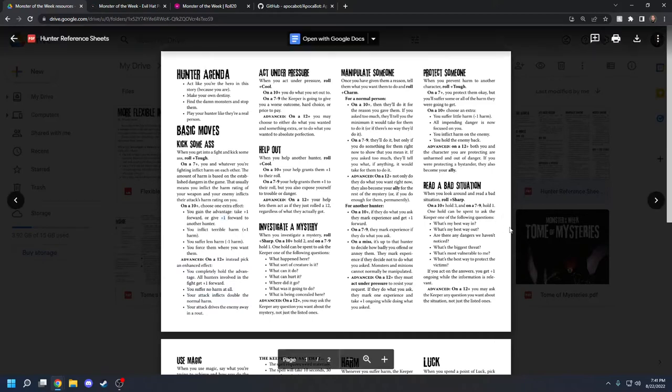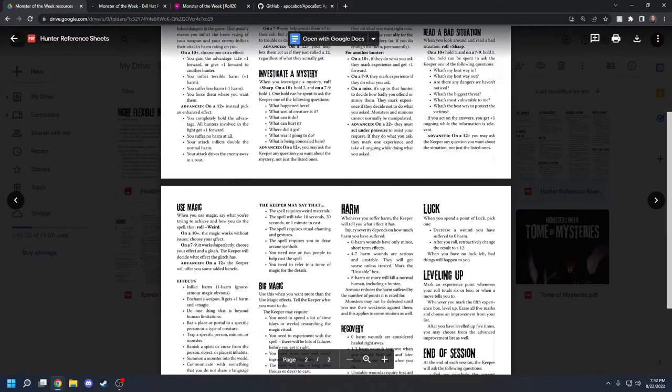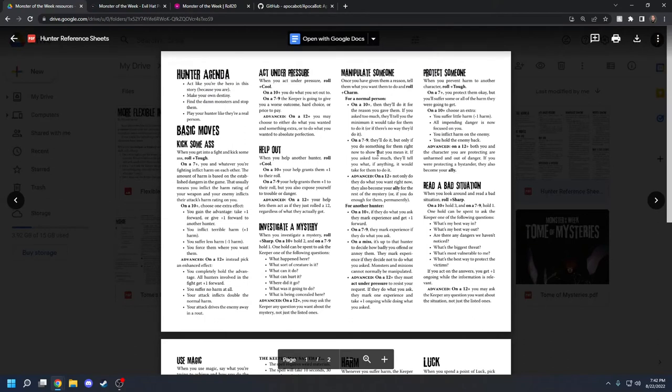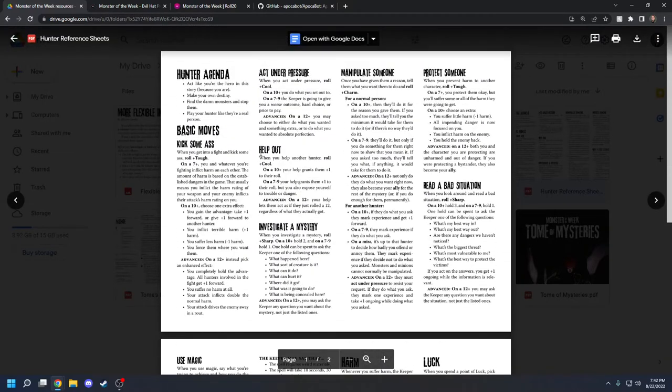There are a bunch of different mechanics: plus one forward, plus one ongoing, and hold one. Plus one forward means you take plus one to your next roll. Plus one ongoing means you take plus one for a time period — the game rules tell you when that ongoing ends. For example, if you have a map of a maze, you might have plus one ongoing while you're escaping it. Hold one means there's a spot on your character sheet to write in a number, and you can spend that number to do certain things.